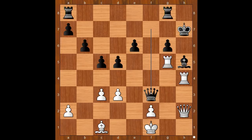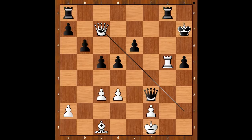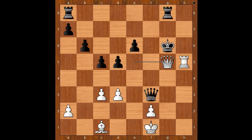So if rook from g takes on h5 doesn't work, what is the solution? The solution is rook from h6. Rook takes on h5, check. g takes on h5. This is what Maria Muzychuk had in mind: queen to c7 check, king to h8, queen to e5 check, king to h7. And now rook takes on h5 check, king to g6, queen to g5 check, king to f7. White played a move and black resigned — rook to h7 check.